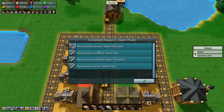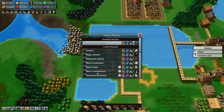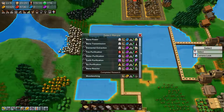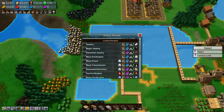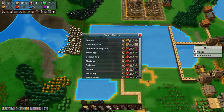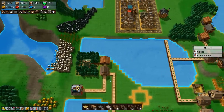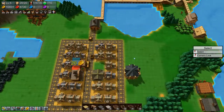We unlocked steam power - very nice! Steam generator, steam pipe, steam connector. I don't think we can research anything else right now. We've unlocked everything with yellow and red coins and now we just need blue and purple coins.